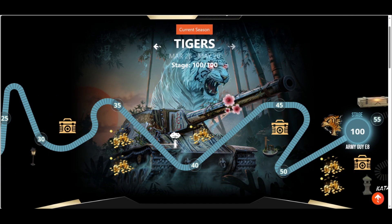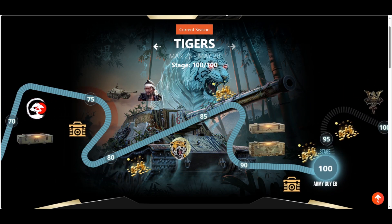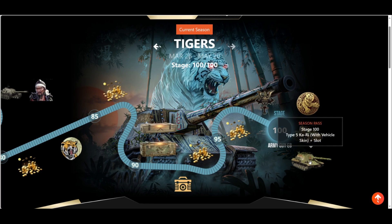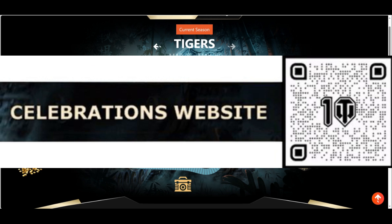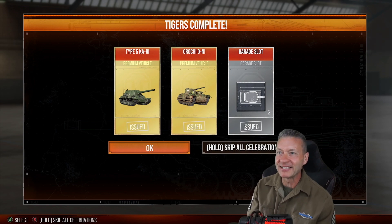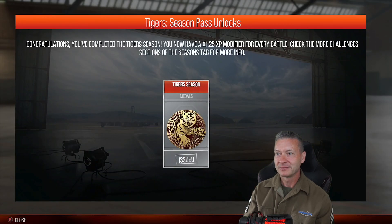When I don't forget, I do like to go over and check out the World of Tanks Console Modern Armor 10-Year Celebrations website and see how I'm doing on the current Season Pass. Here we go — completed the Season, got the Type 5 Ka-Ri. Tiger Season Pass unlock.